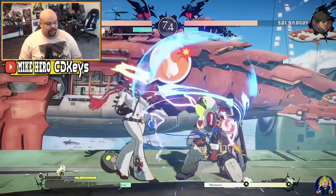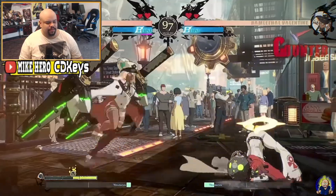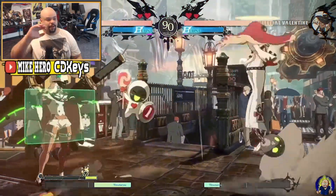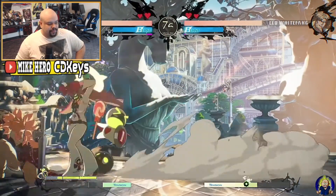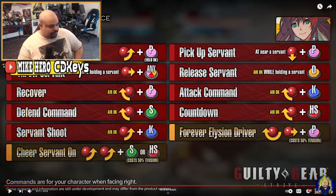Make good use of the servants for damage and to create opportunities to attack. You can mix the opponent up with her dust attack or throw once you're in close range. If your opponent tries to prevent you from summoning servants, use standing kick or far standing slash as pokes — kind of like getting them off you so you can do what you want. Her aerial dust attack can also keep the opponent from approaching.